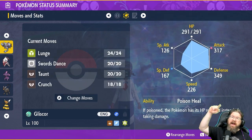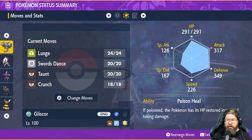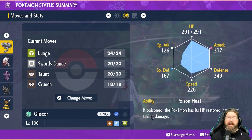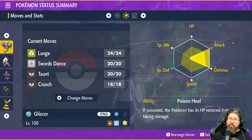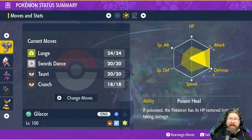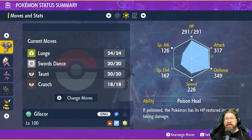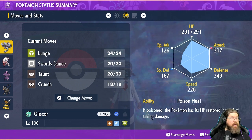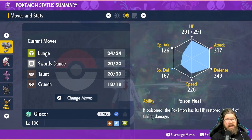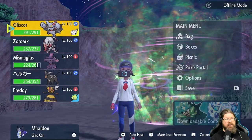Moveset-wise, we have Lunge, Swords Dance, Taunt, and I swapped that last slot for Crunch — because Crunch can do damage while also potentially lowering the defensive stat. EV-wise, everything is in Defense and Attack, which is the sweet spot here. I gave it a Mint for Attack up and Special Defense down. We've got the Shell Bell on him.